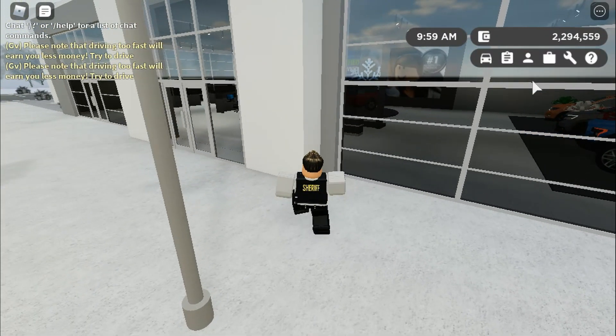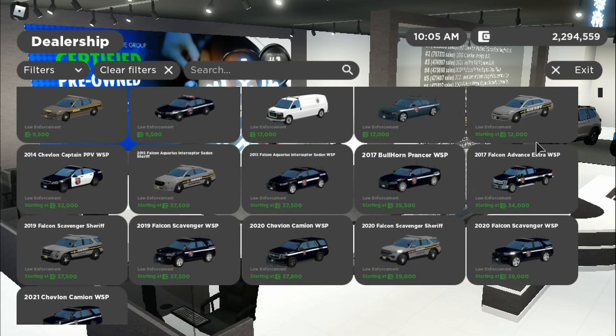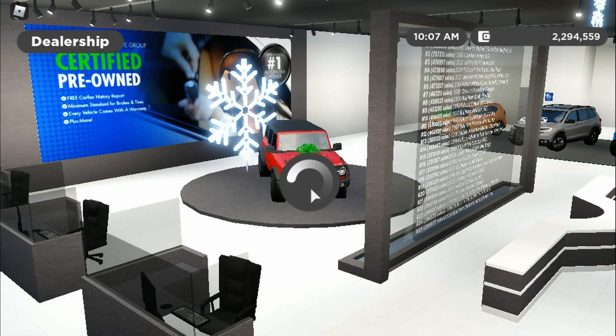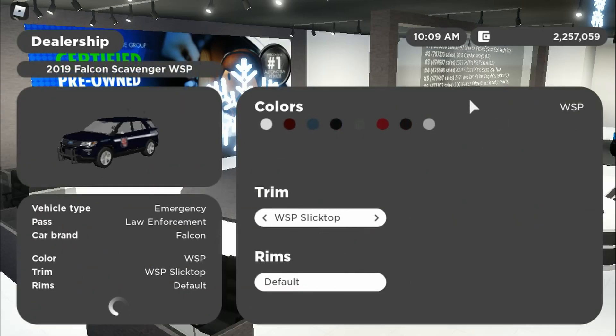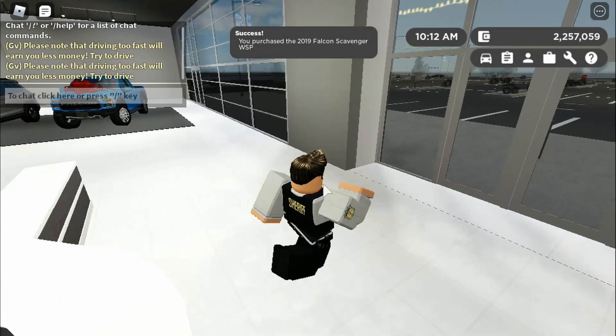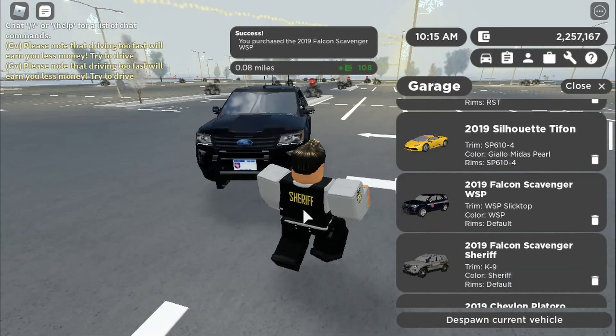Now that we've reset we can go buy some of these other cars. Let me test it on the WSP cars — let me test it on the WSP Explorer, because I want to make sure I'm getting everything right here. We'll test the Tahoe too and some of the other vehicles. Let's see if it sounds like the sheriff ones.